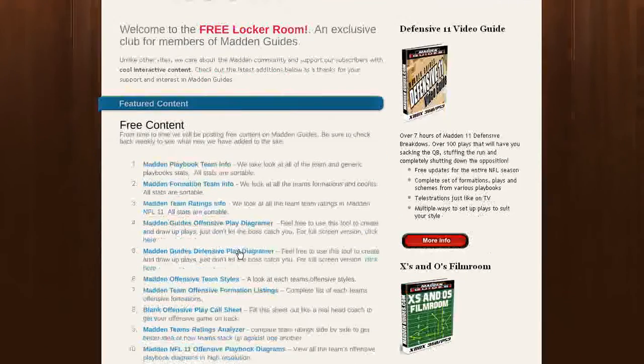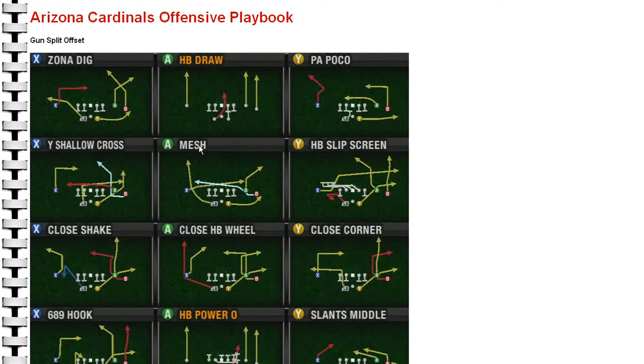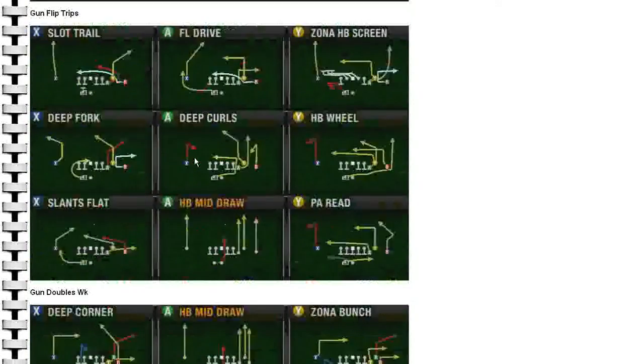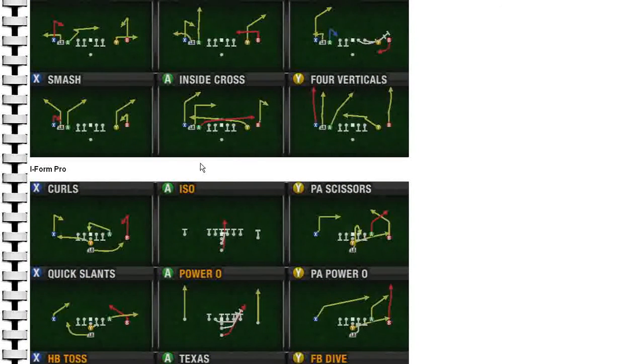Let's go back to the front page of the locker room and look at some more. Not really a tool, but definitely a key highlight — the offensive playbook diagrams. This is all 32 teams. We don't have the generics up just yet, but we will shortly. We have the 32 offensive playbooks posted. Here's the Arizona Cardinals — you can see these are high-resolution screenshots, really easy to print. All you've got to do is hit that print button and they'll print up nicely for you.